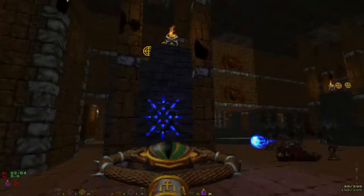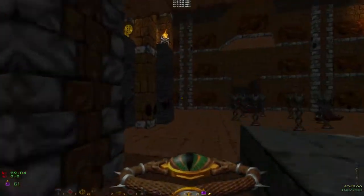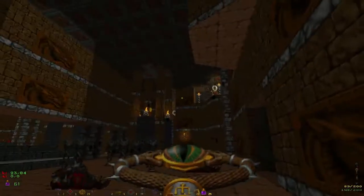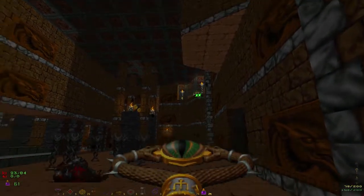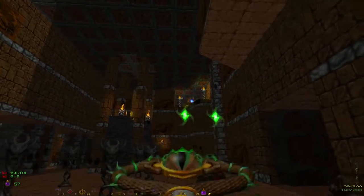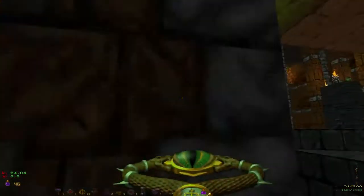Quake was somewhat slated for being so brown, so dull in colour. I tend to agree — I have played Quake and I found there was not very much colour at all. Quake 2 somewhat addressed that. But when you have a game with this much gold and blue and green, and then the same studio comes up with a game that is completely brown with only a few splashes of colour, it's hard not to consider that maybe they dropped the baton a little bit.